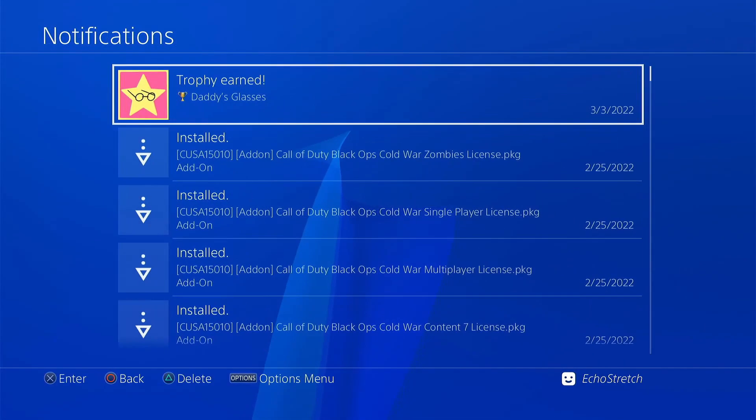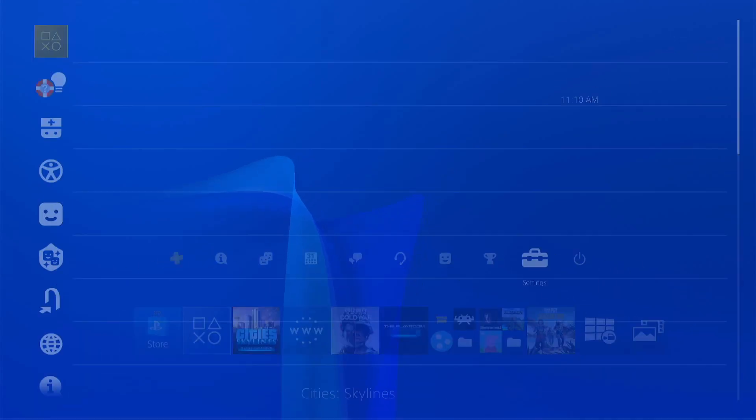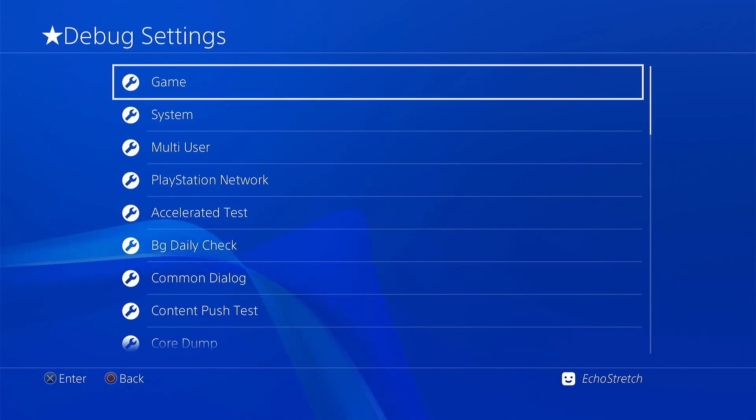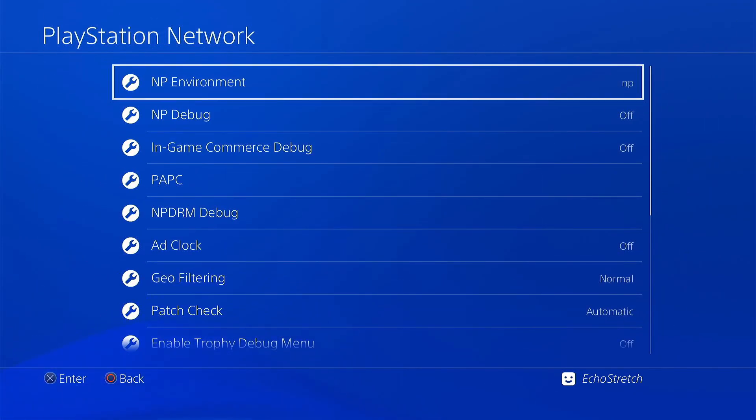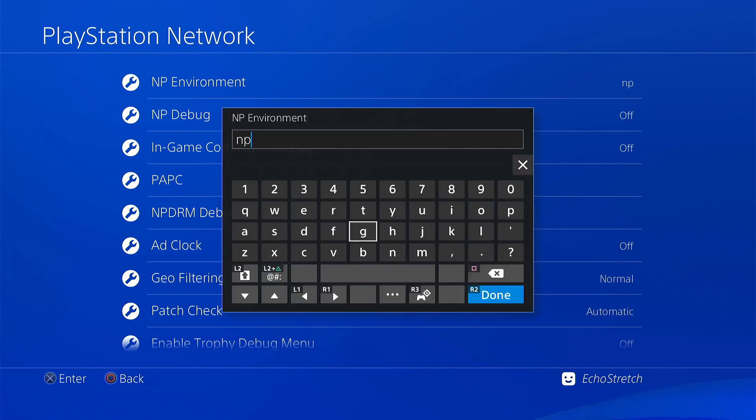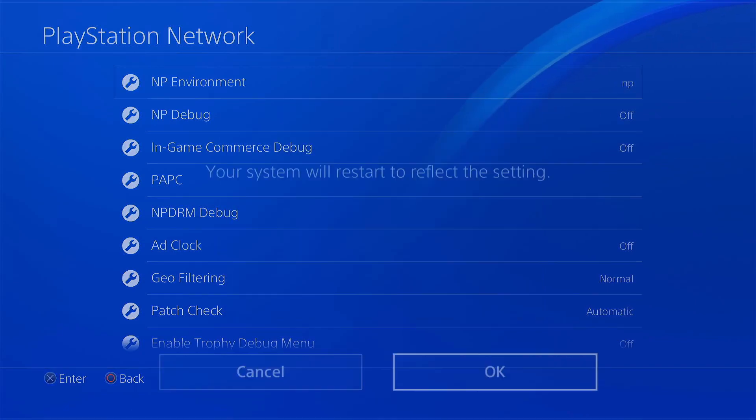What we're going to do is come over to our Settings, go down to Debug Settings, and go into PlayStation Network. The NP Environment is the one we need to change — it's currently set to NP. You can change this to whatever you want. I tried just 'ES' for EchoStretch and that works as well. So we'll type in 'SP-INT' and hit R2 for done. It does require a system restart, so we'll hit OK.